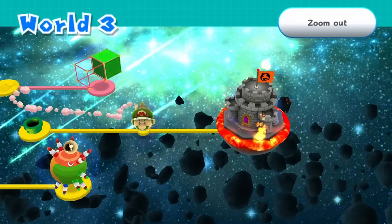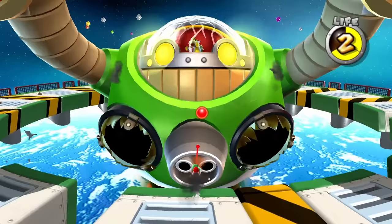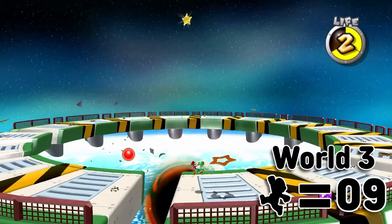After that star, we were able to reach Bowser Jr.'s Fearsome Fleet. We get Yoshi for this level, so it doesn't pose much of a challenge. The boss battle against the Mega Hammer does require some quick timing, but it's all possible. Zero jumps were required for the entirety of World 3.